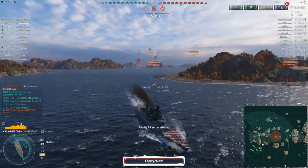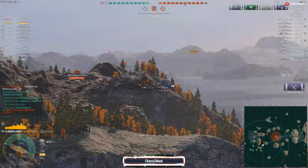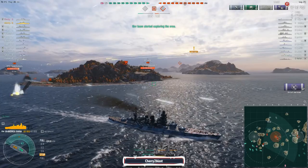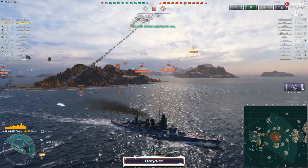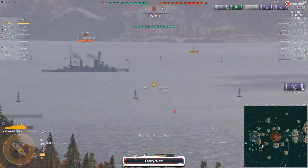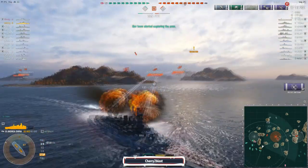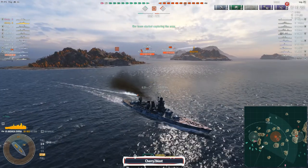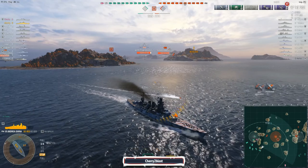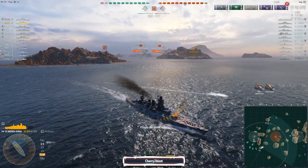Tier 4 carrier coming in — I'm pretty certain the AA on this ship is going to do what it's supposed to do against tier 4 carrier planes. Gets a drop off, loses all of two planes. AP salvo to the Bretagne, all 10 guns this time, perfectly broadside — and we're looking at 16,004. A massive improvement.